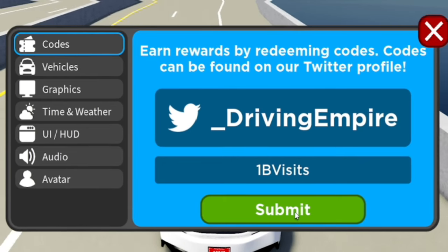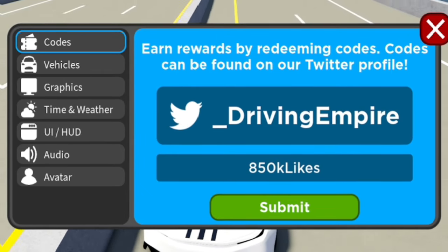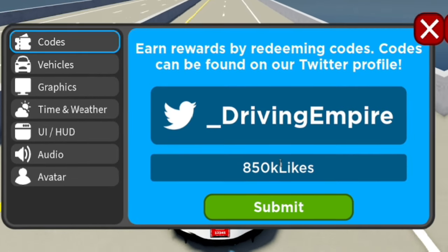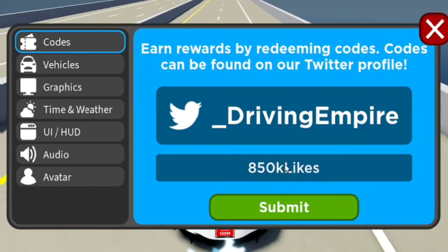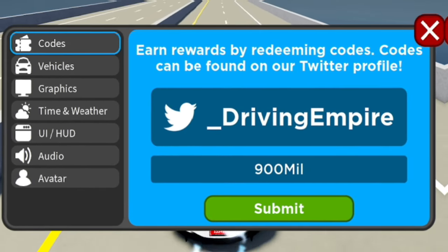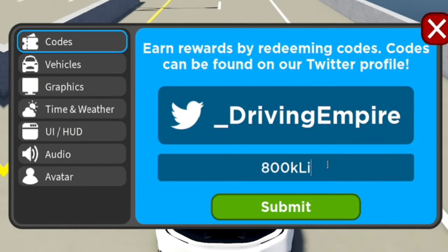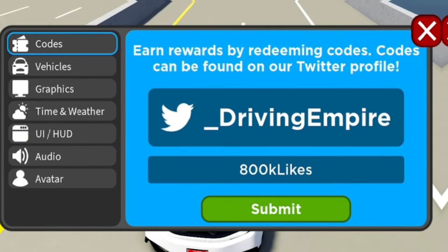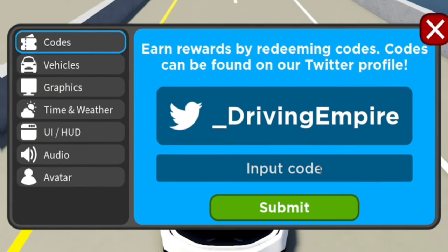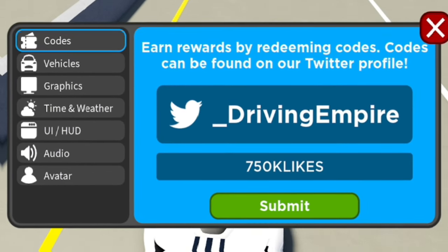Next, enter the code 850kLikes — that's 8-5-0-K-L-I-K-E-S. Redeem that now. After that, enter 900Mil — redeem that. Then enter 800kLikes — 8-0-0-K-L-I-K-E-S. Make sure you redeem that one. After that, enter 750kLikes — 7-5-0-K-L-I-K-E-S — redeem that now.